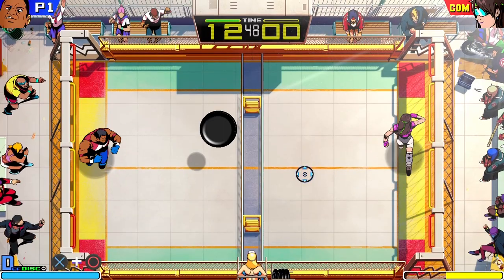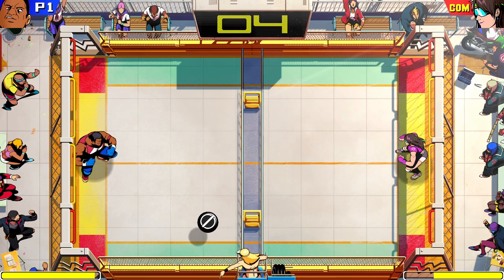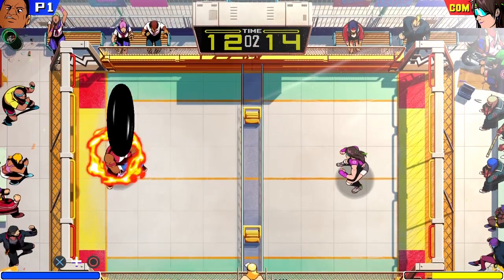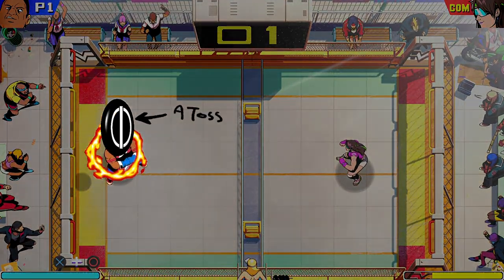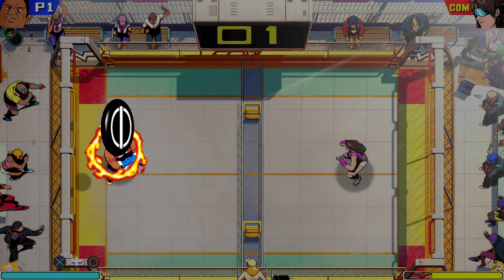With the right timing, standing still and pressing X will send the disc airborne — we'll call this a toss. After executing a toss, you have 3 super moves to choose from.